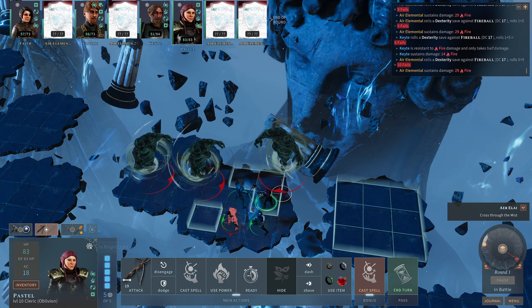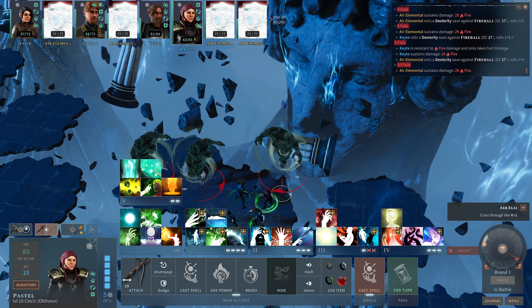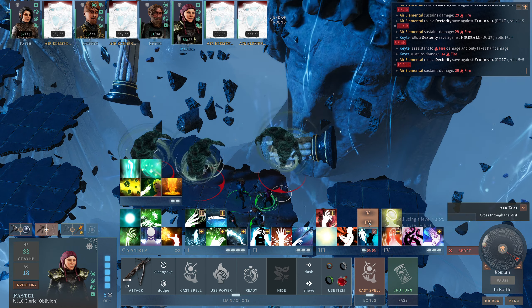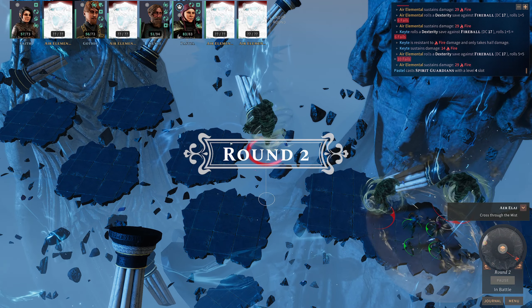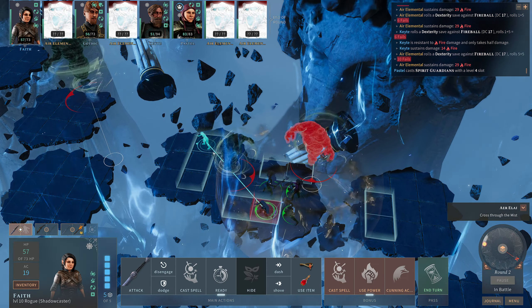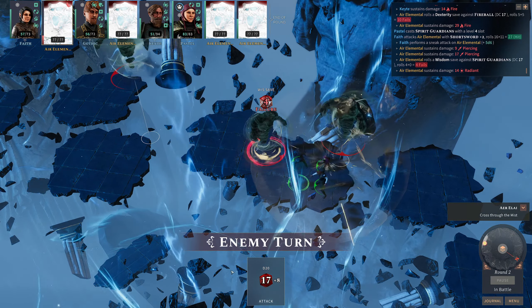Pastel — we are not focusing on daylight any longer. I guess we lose the spell when we come through the areas perhaps, but right now it's going to be a fourth level Spirit Guardians. Faith's back at the top of the order. There's the sneak attack we so desperately needed — 14 radiant damage.